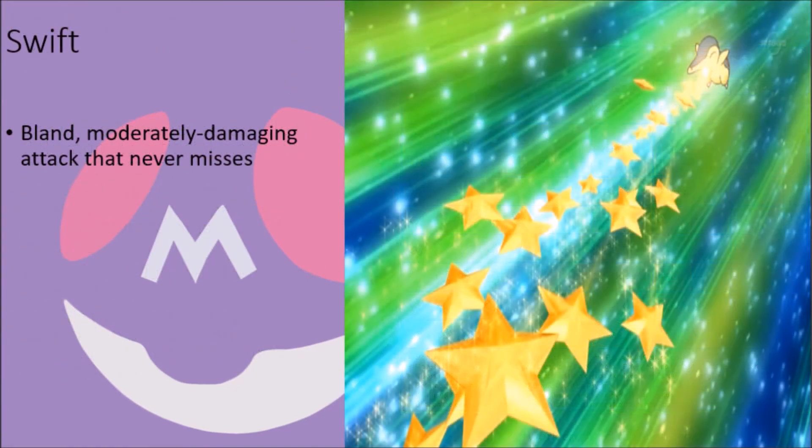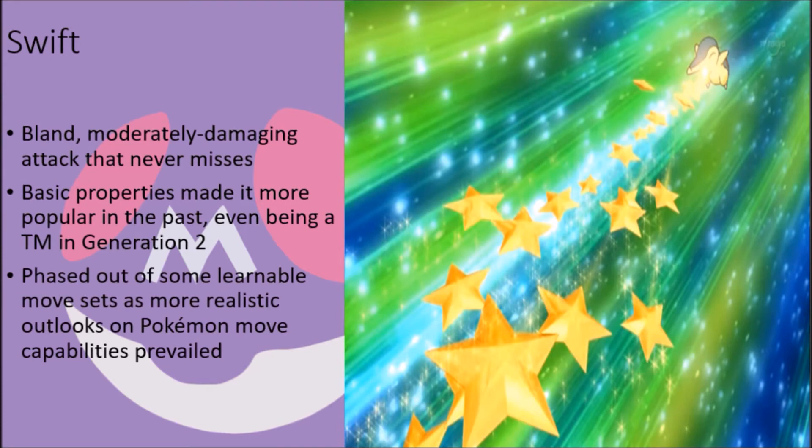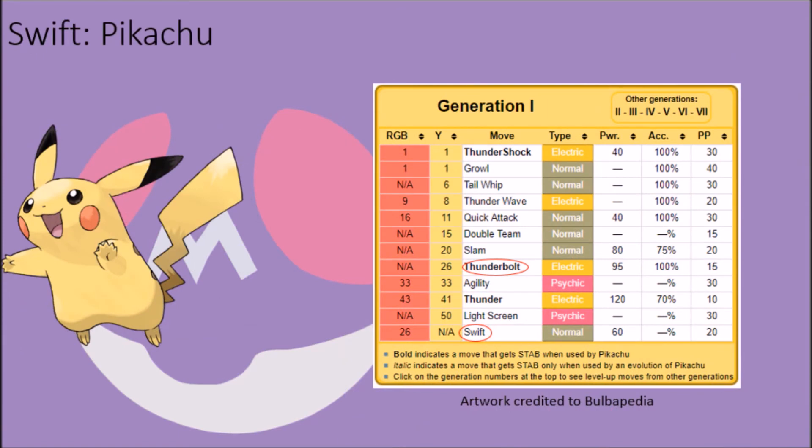One particular move that seemed to be strangely abundant for a while in some move repertoires was the Swift attack. As a whole, the attack is a pretty bland attack, with its only special attribute being that it never misses its target, and it seems that its use of light energy to deal damage made it a more common move in past generations than it is today, going so far as to be available as a TM in Generation 2. Over time, as a shift towards looking at what Pokémon could truly be capable of learning occurred in progressing generations, moves such as this were no longer plastered onto certain Pokémon as a more realistic outlook on their move capabilities began to emerge. Pikachu originally had access to Swift in Red, Blue, and Green, but lost it as part of the more electric-centered movepool shift that occurred in Pokémon Yellow, having it replaced with a far more powerful and useful Thunderbolt attack.